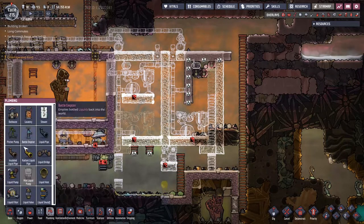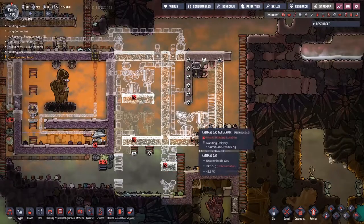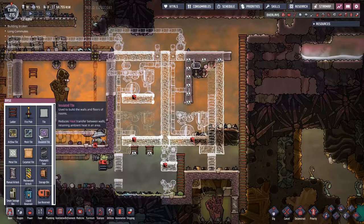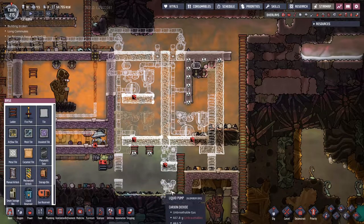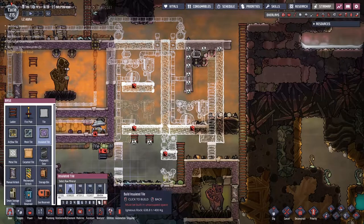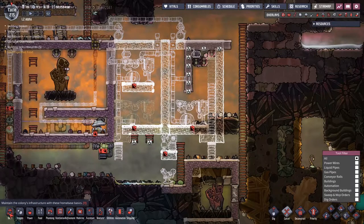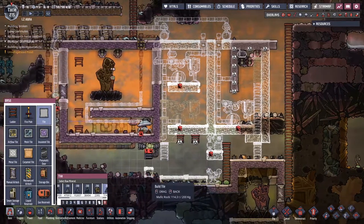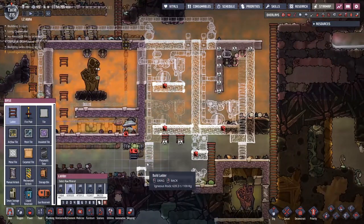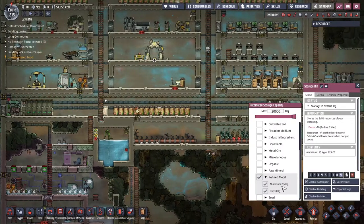We'll probably have a carbon skimmer up here somewhere on some form of mesh tile. Underneath we'll have a liquid pipe going all the way down there, and let all the liquids drop down into this hole. To make that happen a little better we might put a slight slope in. I want to put a tile across the bottom here, an extra one to stop it all sloshing out and coming back, and then more ladders down there.